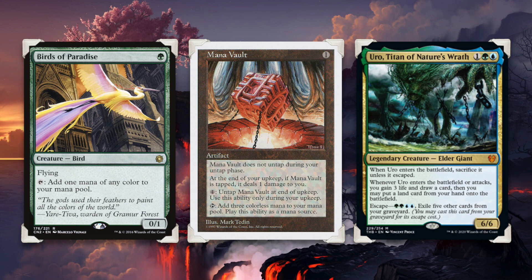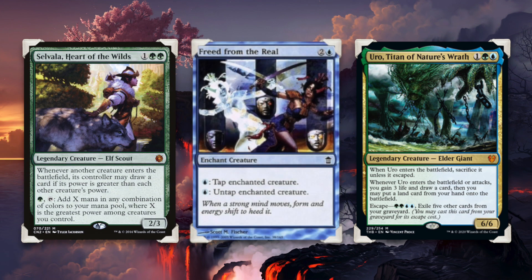Going into turn three, if you play another land for the turn, you should now have five mana, therefore you can cast Uro again. As long as you have another land in your hand, which you should, you are now going into turn four with seven mana available at your fingertips. We can simply choose from any number of combos to create infinite mana.